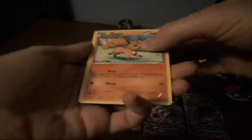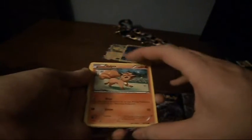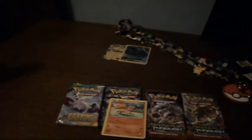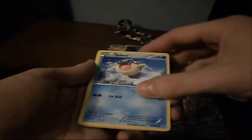Here we go, guys. We got a Vulpix with Roar and Gnaw. And we got a Seel — I haven't gotten a Seel in a while. Very happy about that, with Ice Ball. Very cool. We got a Honedge — Metal Sound, your opponent's active Pokemon is now confused, but it doesn't have any attacks though. We got a Hippopotas with Tackle and Rolling Tackle, and an Electrike with Charge — search your deck for an Electric Energy and attach it to this Pokemon, shuffle your deck afterwards.